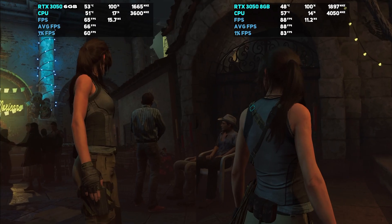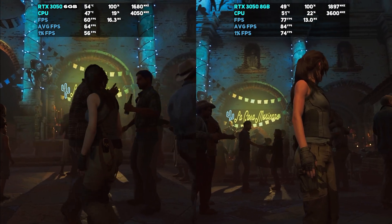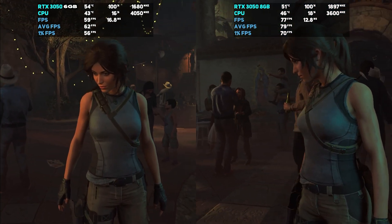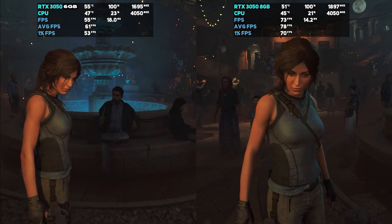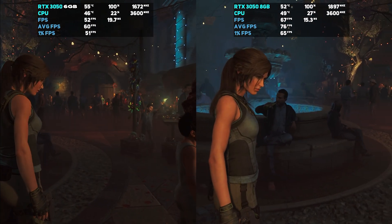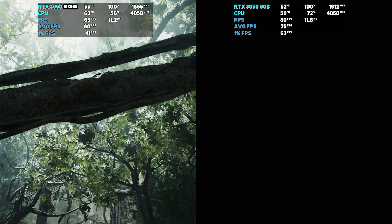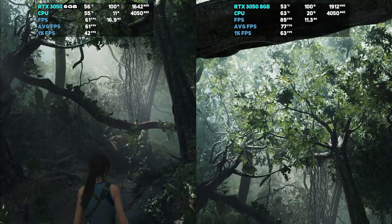Next we tested Tomb Raider at the highest preset. This is a bit of an older game so it shouldn't struggle as much, but overall there was once again a very noticeable difference between the two cards — over 20% difference in average FPS, with even the 1% lows being higher for the 8GB version. For both cards at these settings the GPU is being 100% utilised. Overall playing this game at this preset is fine on both models — we're getting over 60fps. The 3050 is plenty enough for a game of this calibre.